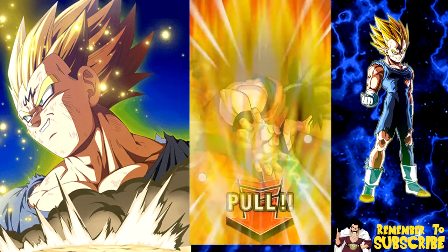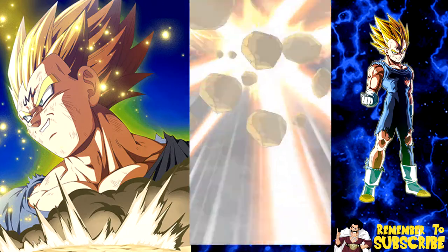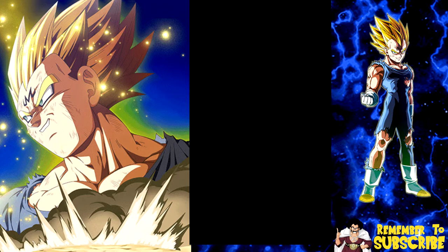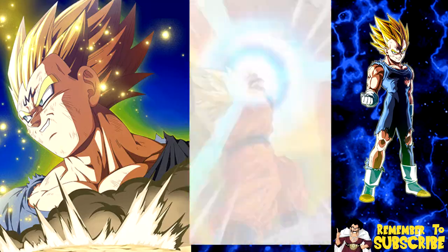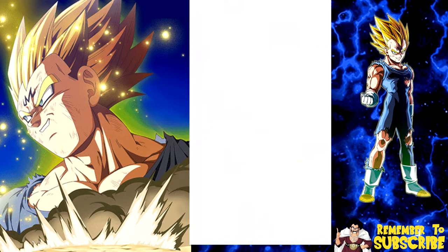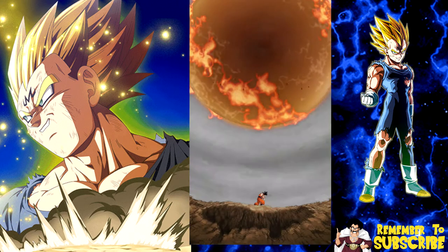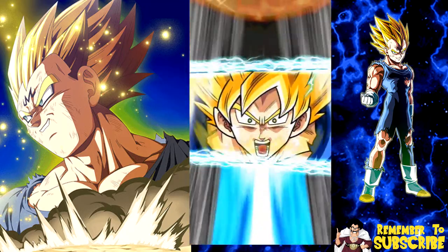With the amount of Majin Vegetas I think I'm gonna pull until I actually get this card. I want to have enough to get him to super attack 10 right off the bat. At the same time I don't think I'll ever use him - he's not ideal on a heroes team, not a good linking partner on a villains team in general. The only thing he was good for at one point was the World Tournament, but then LR Broly came around and kind of took Majin Vegeta's place. So now he's just a placeholder and a cool card to have.